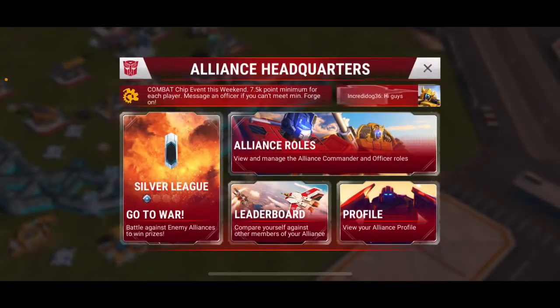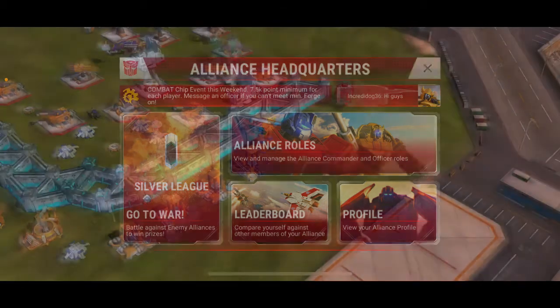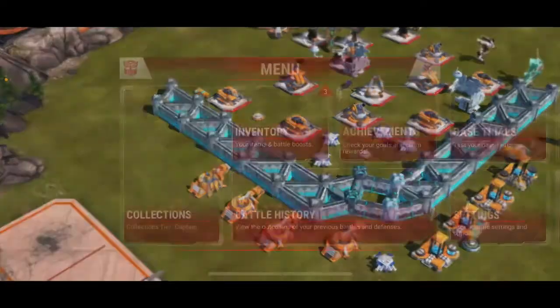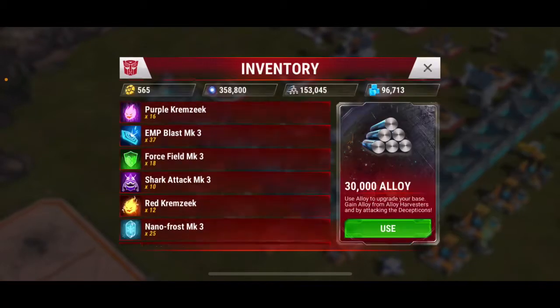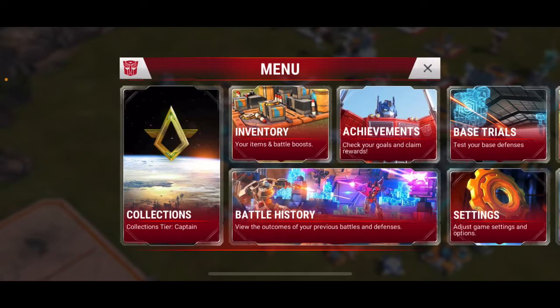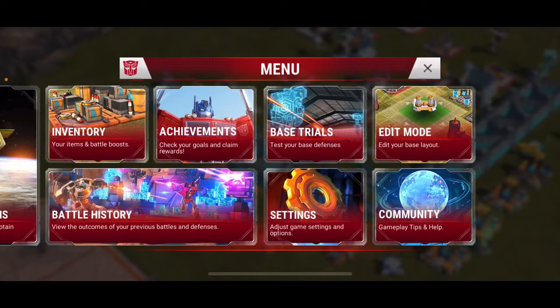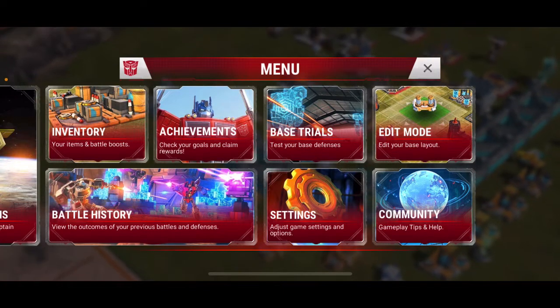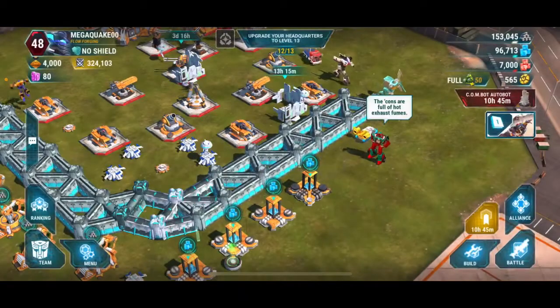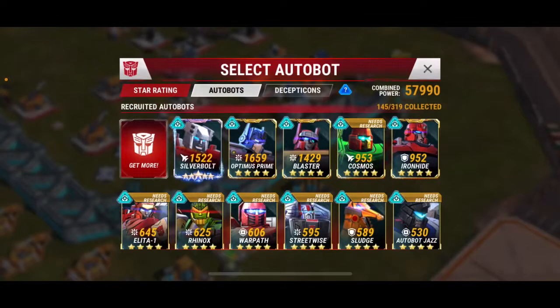I'm currently in an alliance. You've got the leaderboard, profile, alliance roles — I'm in an alliance called Flow Forging. In the menu you can go to inventory and see all the things you have. You can check achievements, run a base trial to test how strong your walls and cannons are, do edit mode, check settings, and view battle history.